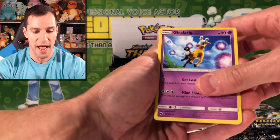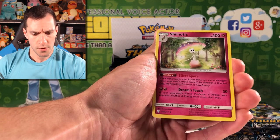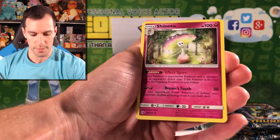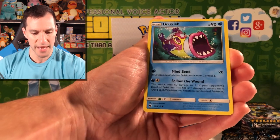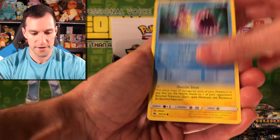Starting off with Girafarig — welcome back. Carbink. I feel like I've seen another version of this card before. A fancy mushroom. Bruxish — what have you done with yourself? Got like a teeth makeover or something. Look at that move: Follow the Wound. I love the artwork of this one — Nuzzle and Nuzzle Shot.